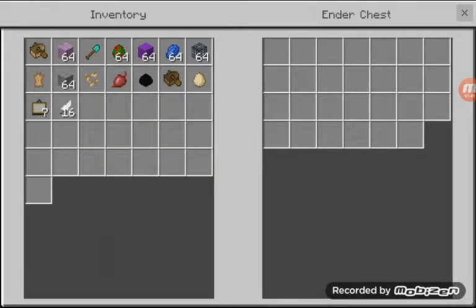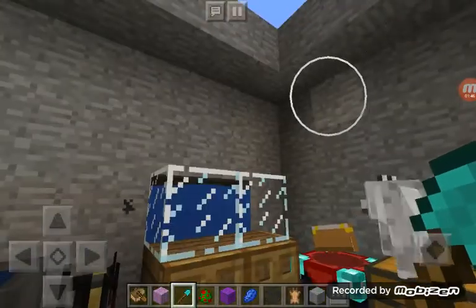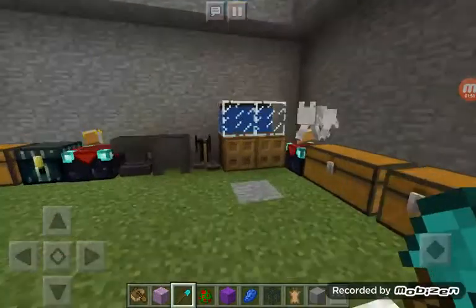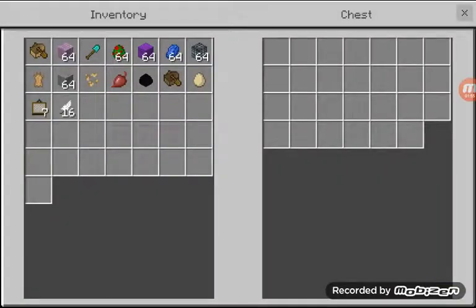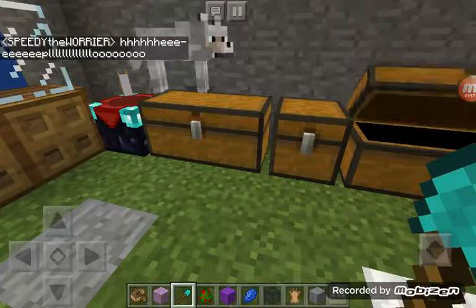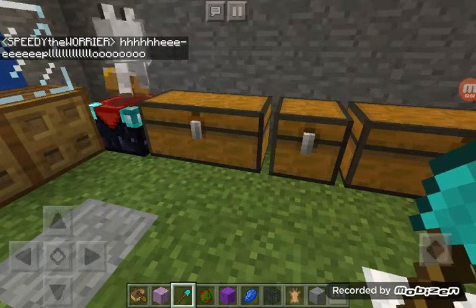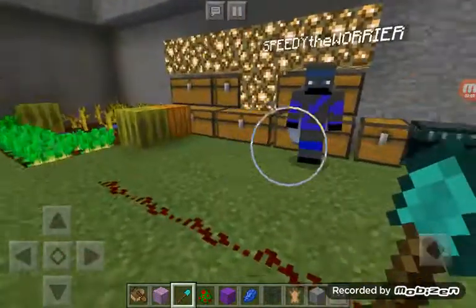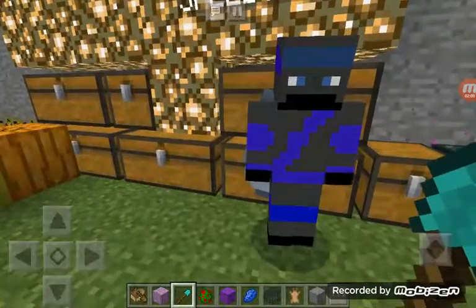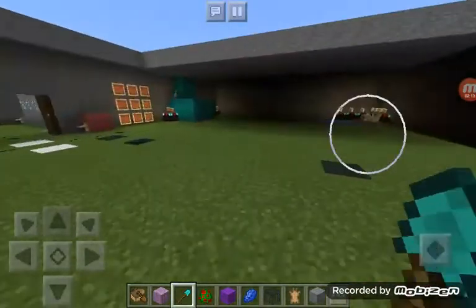We have an ender chest — I just put one of everything because I thought it was cool. And then we have an aquarium. That was cool too. We used to have ice but it all melted. We rebuilt this world so it's not exact.